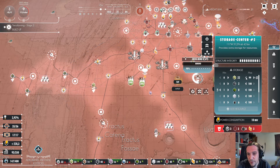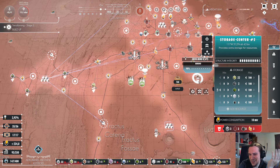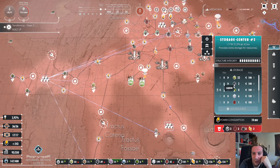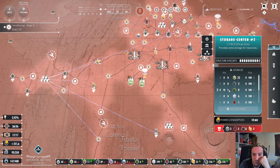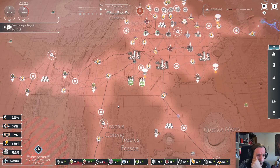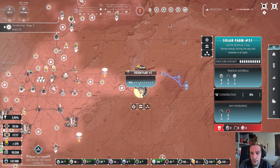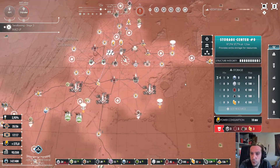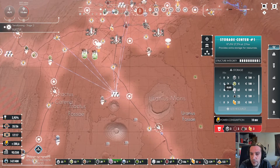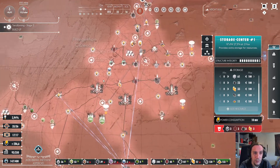They're just storing pretty much everything here — that's not exactly my plan. But as far as I'm concerned, I don't see any maximum capacity for these things. It's really hard to configure these in a way that I'm happy with, but I think it's always better to have a few storage centers where your resources can be dropped off. Because otherwise your facilities stop producing even though they could produce.